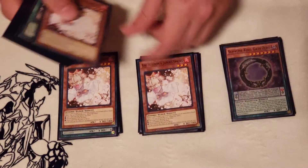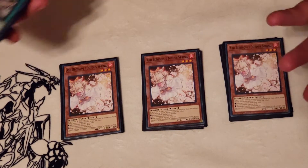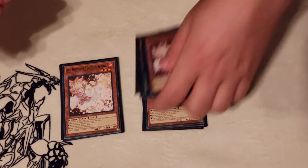To round out the monster lineup I'm just playing three copies of Ash Blossom. These are kind of free spots — you can play other combo pieces here. Ash Blossom is just one of those generically good cards.